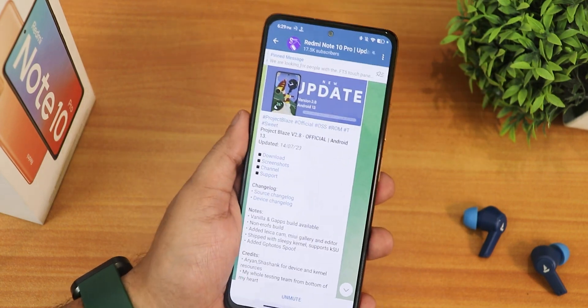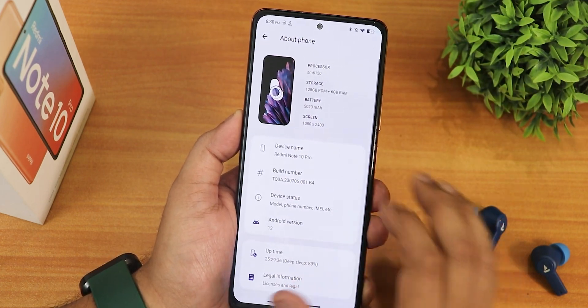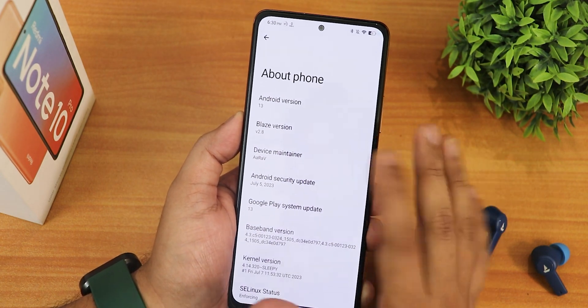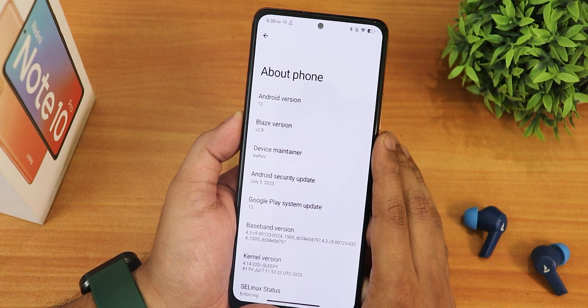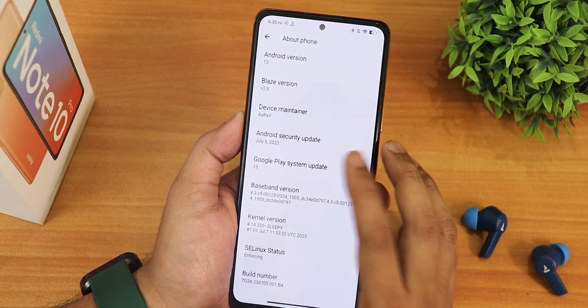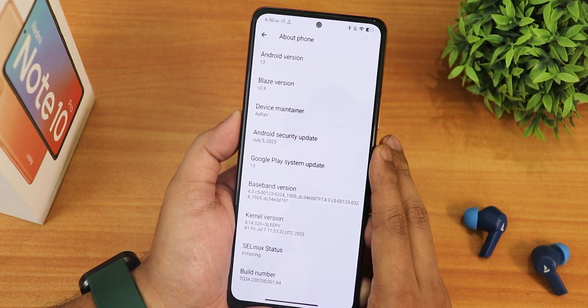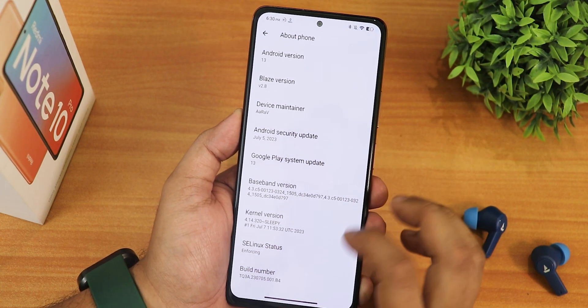The about page only shows uptime and the Android version as Android 13. Going into the Android version, you can see the Blaze version is 2.8 and the device maintainer is listed there — huge thanks to the developer of this ROM. The security patch is July 5th 2023, so we're pretty much getting the latest security patch here.